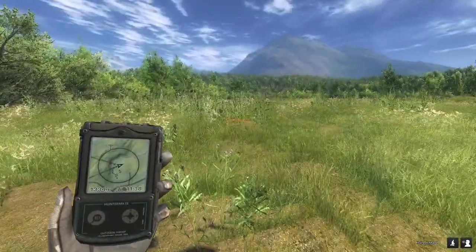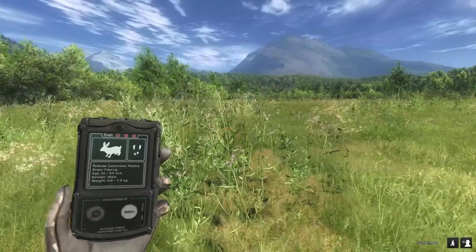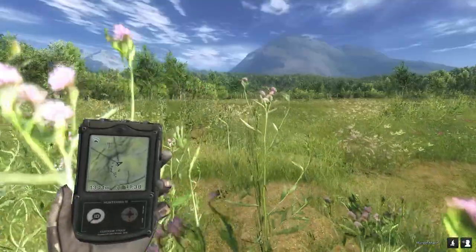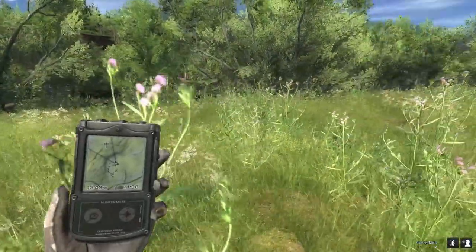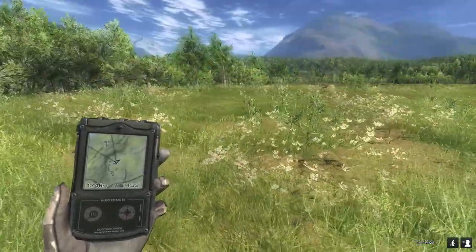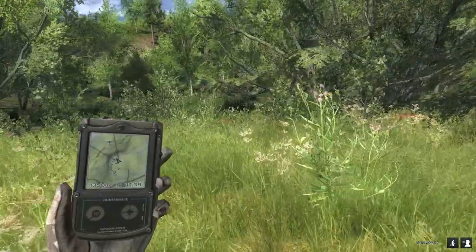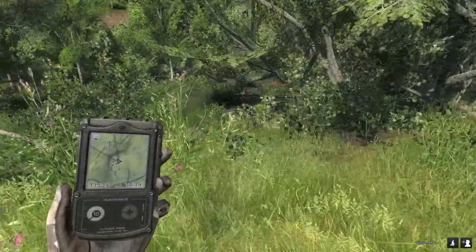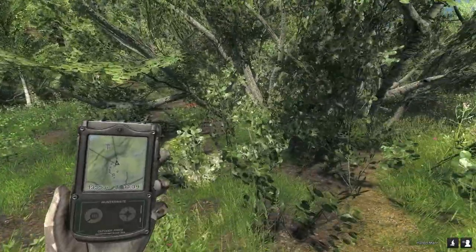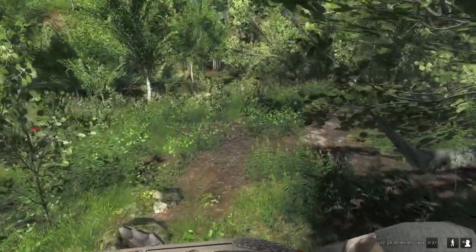Coming down to the barn location shown on the map at the start of the video, there are lots of cottontail tracks in this area. There are two ways to approach hunting cottontails: one is crouch walking slowly and carefully, the other is like a madman just running around and hoping to flush one out and shoot it on the move. I think I'm going to try and flush this one because I know there's one very close.